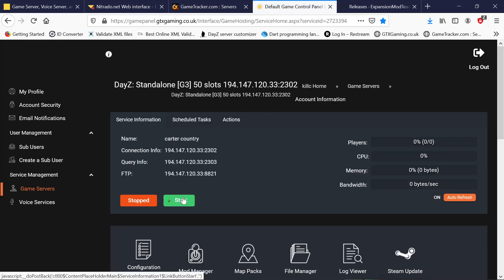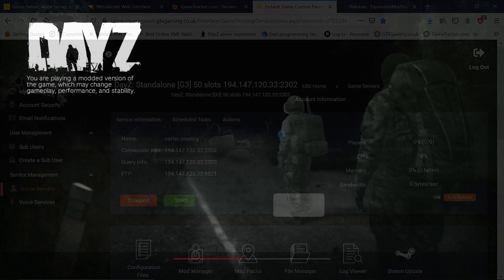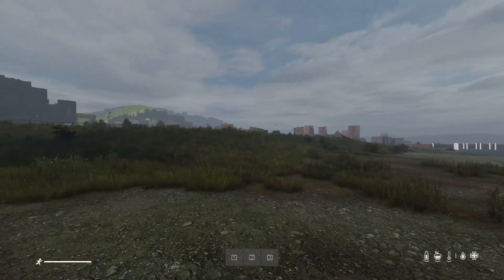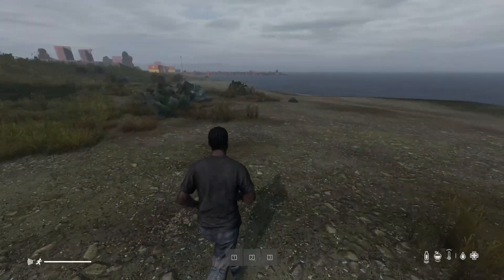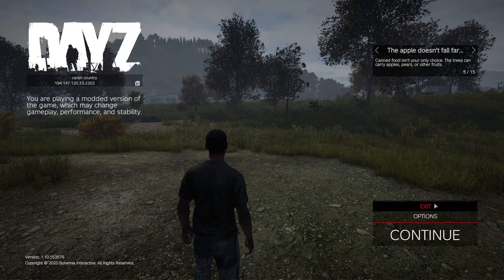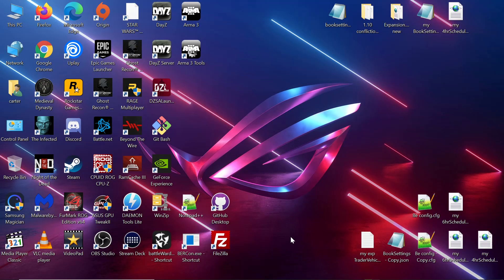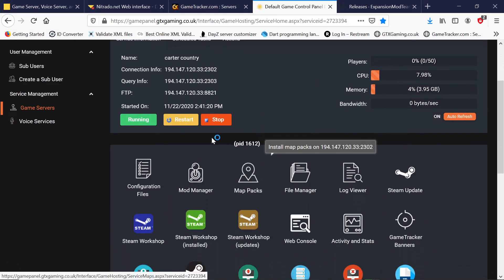The server should be good. We start the server and join it. There we are in the server — we know those two mods are up and running. We back out now, go back to our control panel, and we want to stop the server.